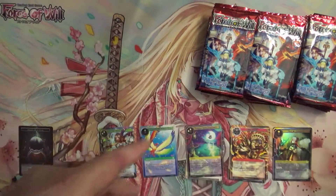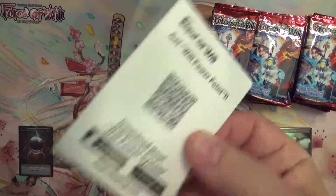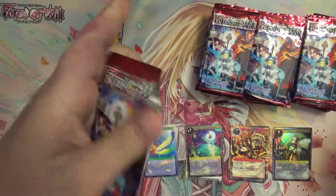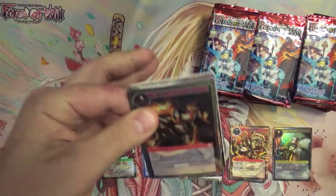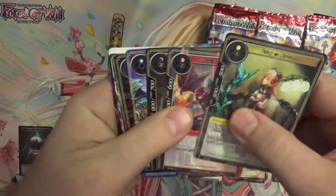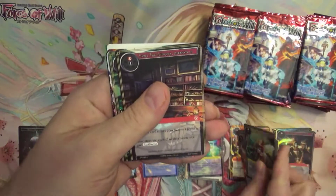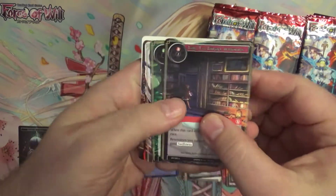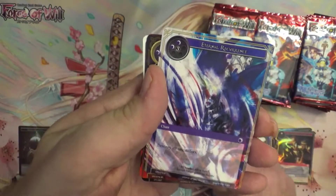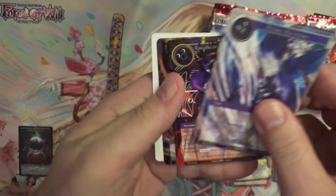So we're going to set our magic stone. These? Worthless. They do nothing anymore — I guess they discontinued that whole app when it wasn't doing very well. So what can you do? Alright, so for our next rare, we've got an Eternal Recurrence.